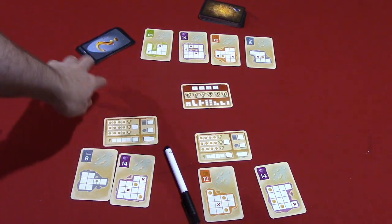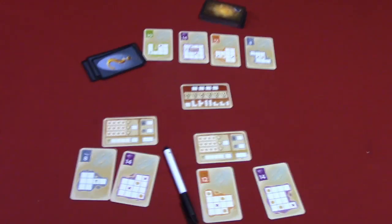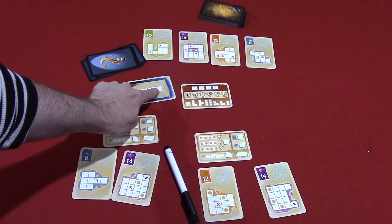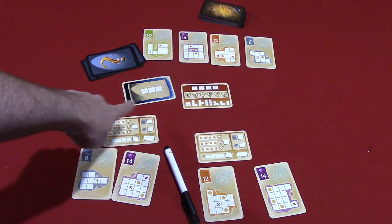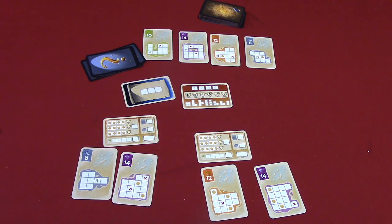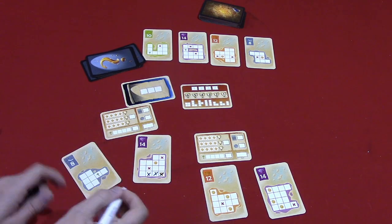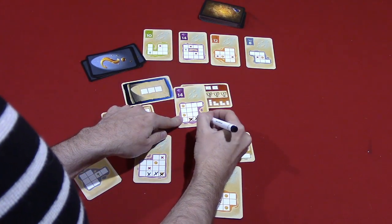The game is played over four rounds, so essentially there are going to be 28 flips of these cards, each one enabling you to fill in some squares on your island. For example, if we flip a card over and it shows three in a row, players could take that shape and mark off three blocks on one of their islands in that configuration. They could freely rotate it, flip it, or mirror it, but must keep the same basic configuration. So one player might mark off three here, and another player might mark off three somewhere else on their island.